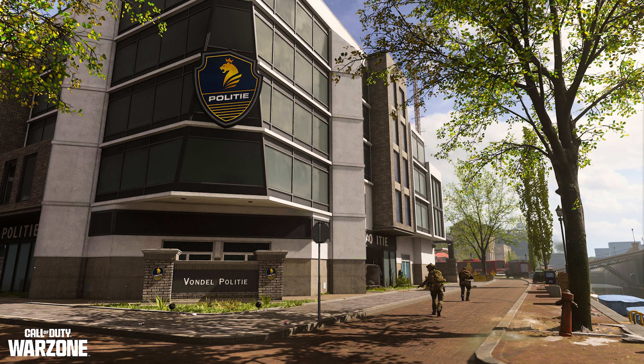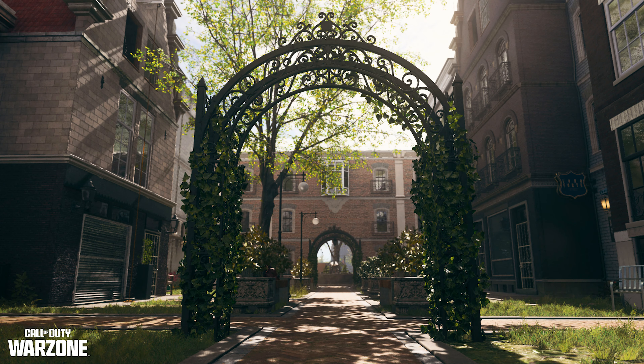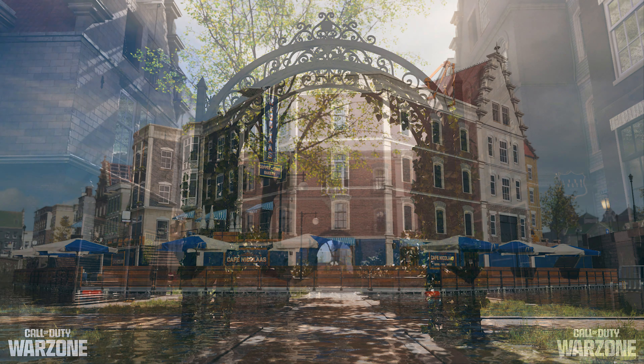Next up is the Graveyard, which features a central funeral parlor and crematorium. Intel suggests that Redacted is active within the underground morgue, and the main two-floor building has enough roof space for reconnaissance and counter-sniping. The morgue is definitely creepy, and I really hope they took advantage of this by putting some zombie Easter eggs in there.